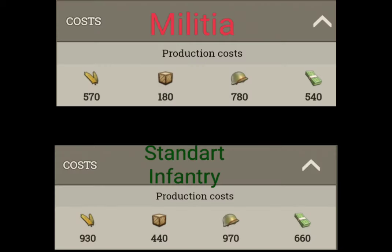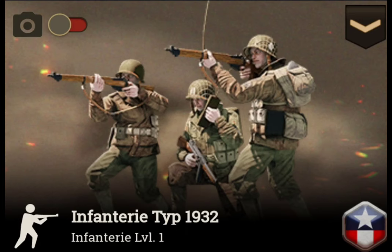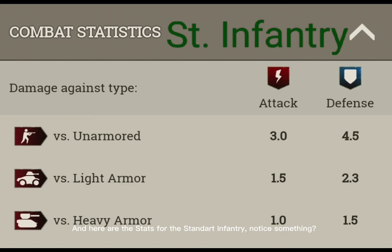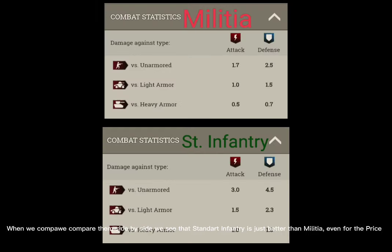Most new players think Militia is great because it is way cheaper than normal infantry. But they forget why there is a difference between the two. Here are the stats of the Militia — it is overall supposed to be a defensive unit. And here are the stats for the standard infantry. Notice something? When we compare them side by side, we see that standard infantry is just better than Militia, even for the price.